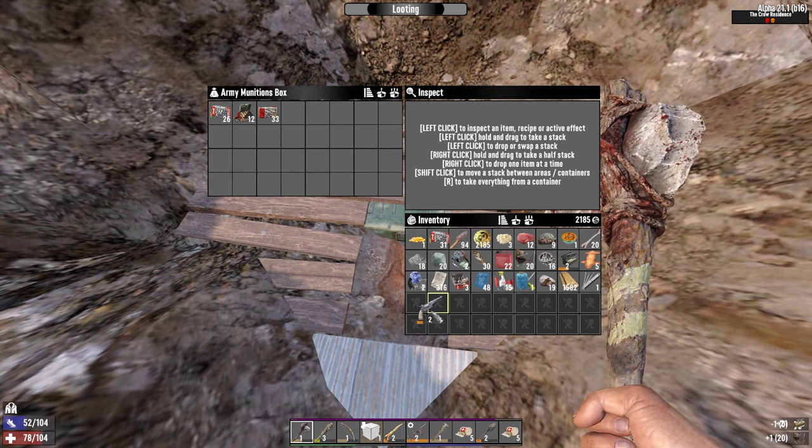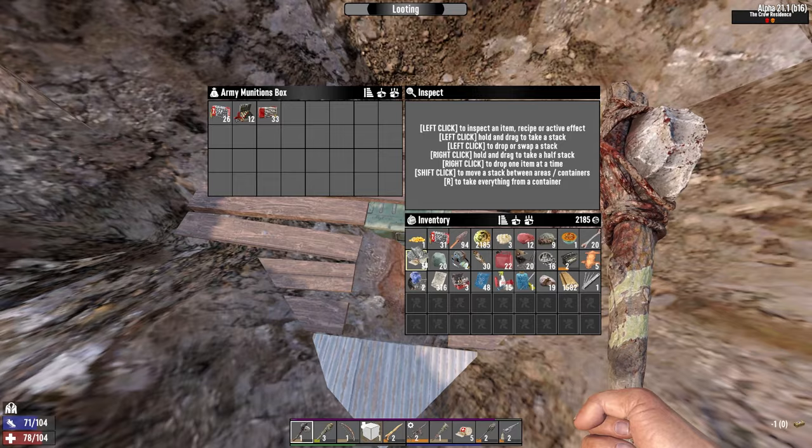Pipe pistol — I've got 9mm ammo, I need a way to shoot people with it.